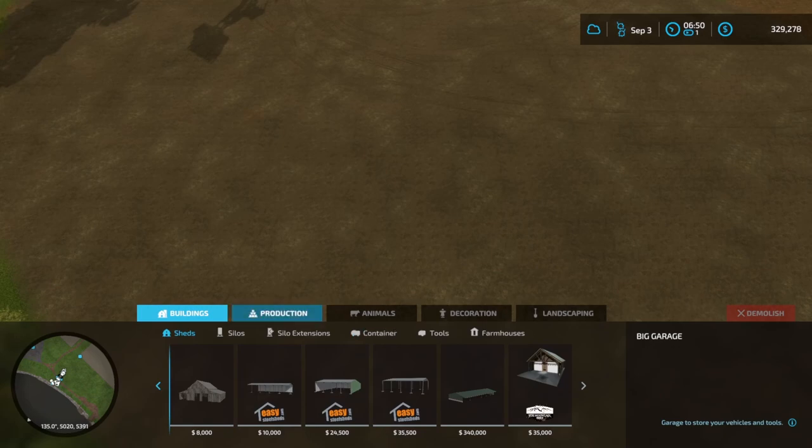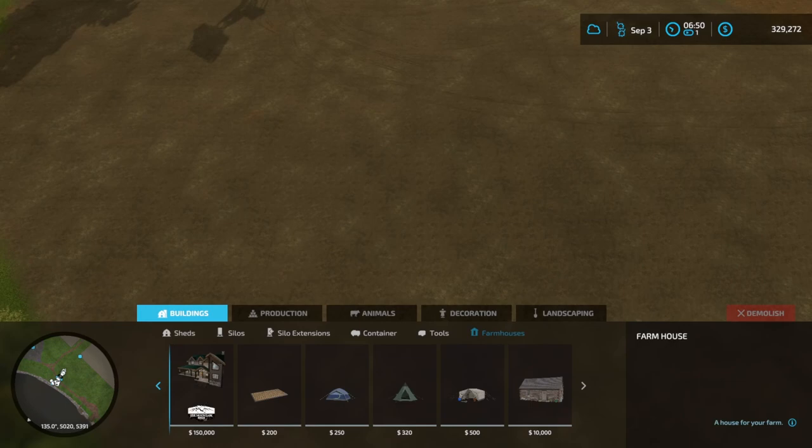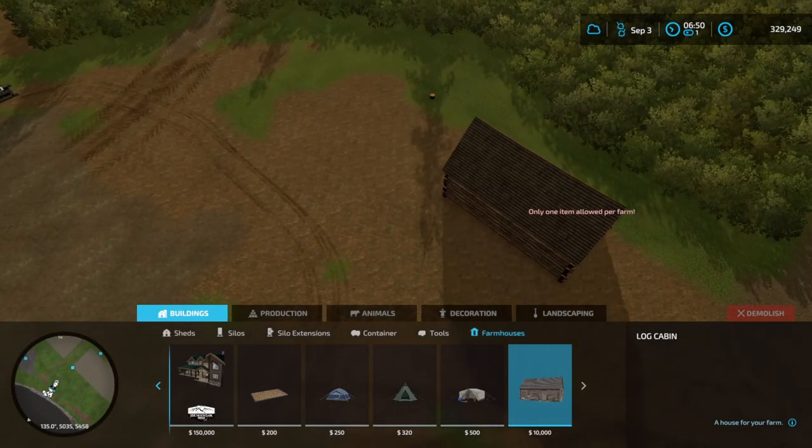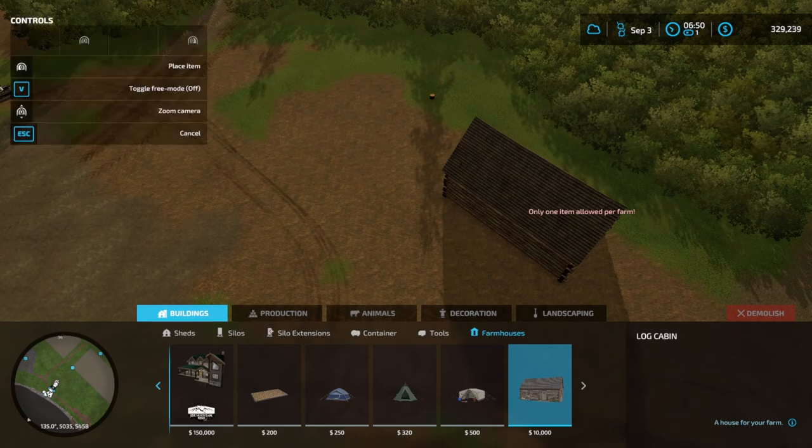Farmhouses — we got this big house, or a little log cabin. I think that's what I'm going to go with. It's a lot less expensive, seeing we don't have that much money anymore, and we need that money for getting equipment to make money. So let's stick with the smaller cabin, which I wouldn't mind having in real life either. I don't like a really huge house.